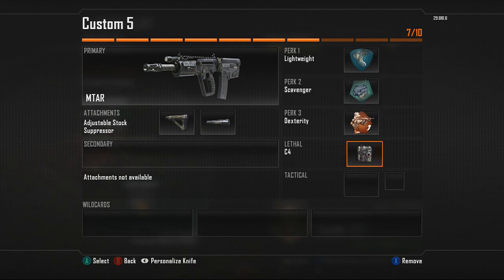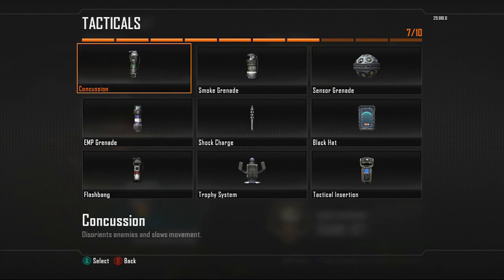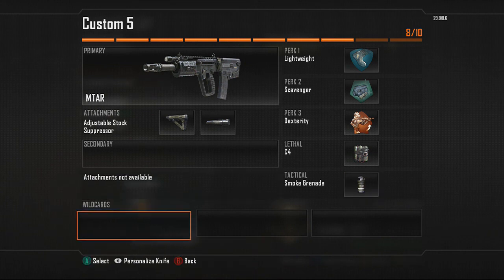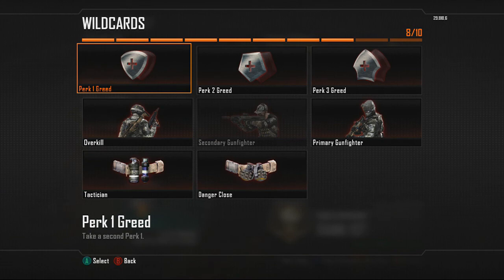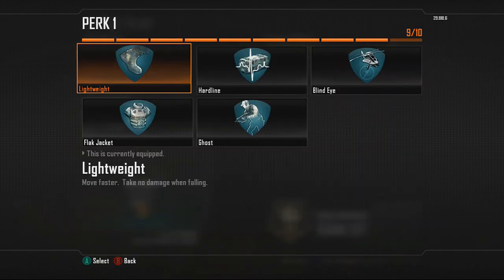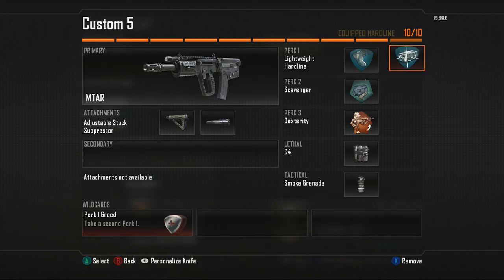For your tactical, this can be interchanged with anything, but I like to use smoke because it lets me disengage from gunfights, makes it easy to capture flags, and can confuse anyone coming your way. If you want smoke, put on the Perk 1 Greed wildcard, then go back up to your first perk and add Hardline, because Hardline is going to make you earn your scorestreaks faster.